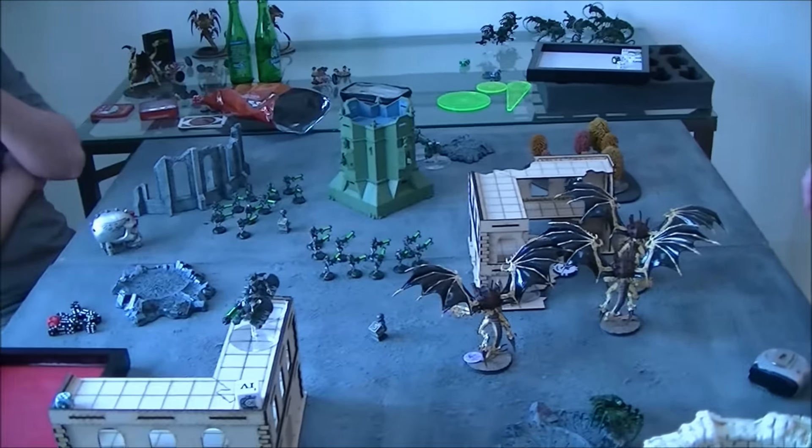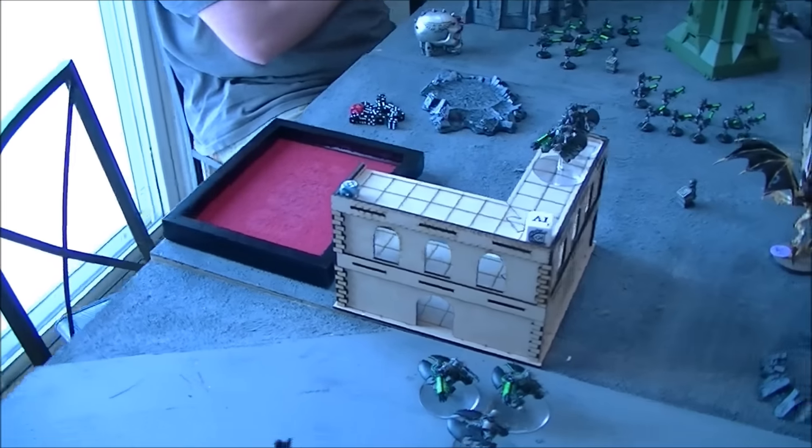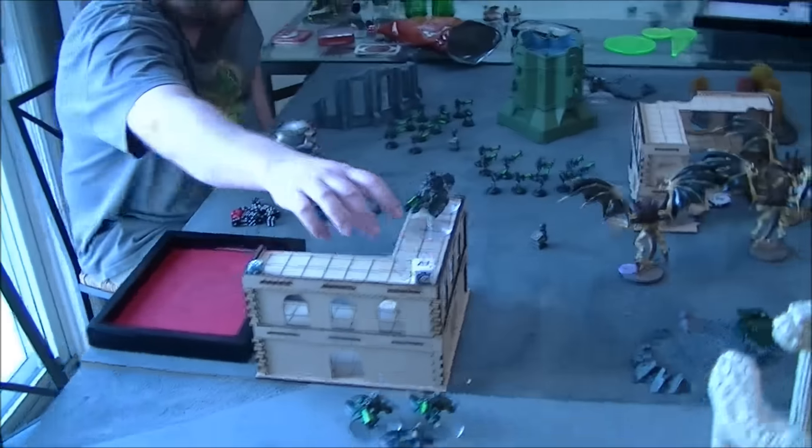So you're up to seven points, and what for Nids? Four. Three — all right, going into Tyranids turn five.